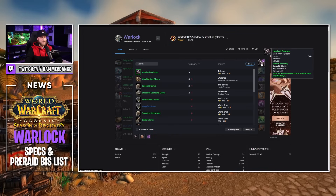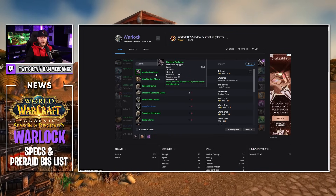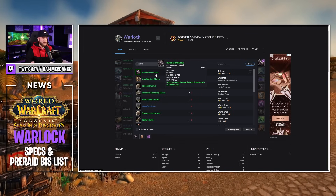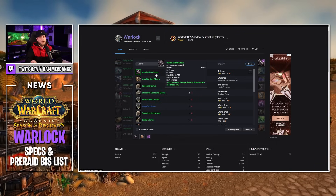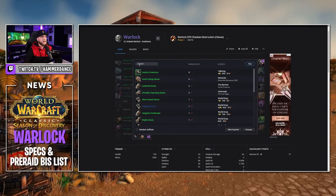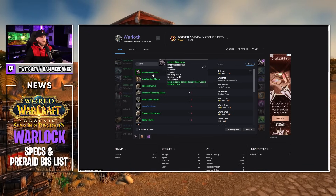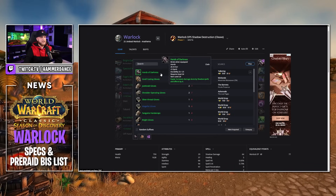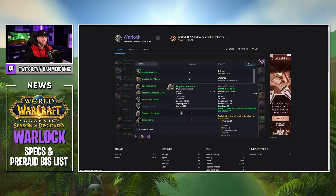For our handpiece, we want Hands of Darkness — these are a tailor-made glove slot item with 5 Spirit and 9 Shadow Damage. If you're playing Warlock and trying to min-max at all, you're most likely going to be a tailor so that you can craft those big boots later on when you get into the raid. Hands of Darkness would be a great gloves for this slot. If you can't get your hands on them just yet, pick up Silver Thread Gloves off the Auction House, or Bright Gloves, or Sanguine Handwraps.